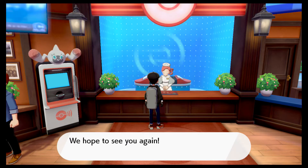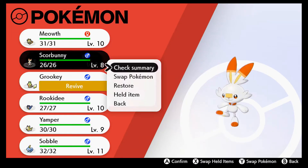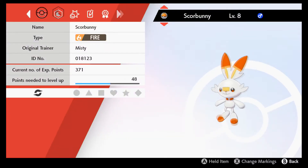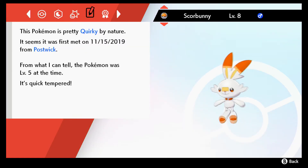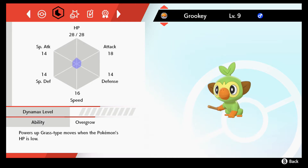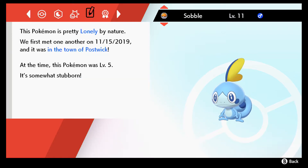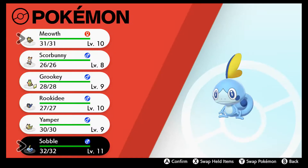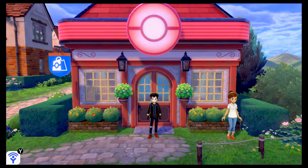Awesome, thank you. Oh yeah, I left an item on Grookey. So you're a Corky, but okay that's good, and you're a Serious nature. Am I just someone who has bad luck? Because Lonely increases my attack but lowers my defense. It would have been nice to have a flat nature.